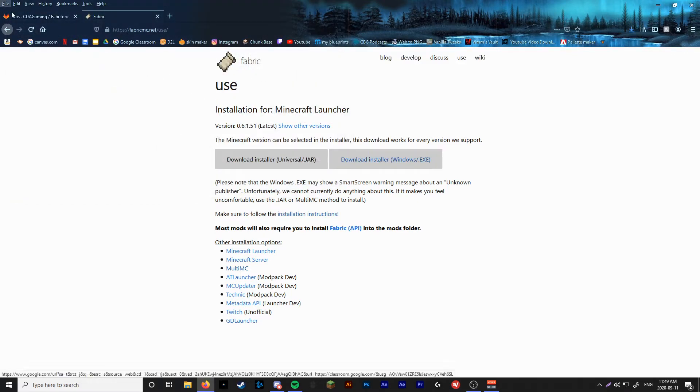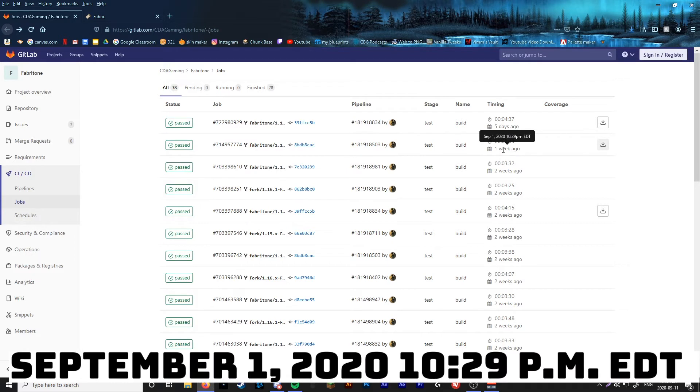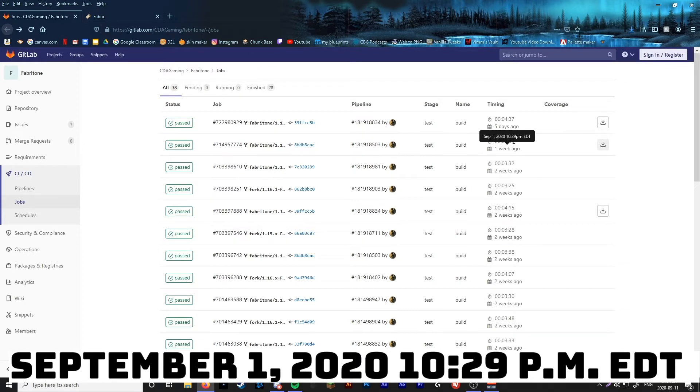So now that you've got that downloaded, come over here. This website can be a little confusing sometimes because they're constantly updating and putting out new things. But the version you're going to want to get right now is Fabritone 1.1-point-something. Because it's constantly updating and can be a little confusing, the one that I'm using was uploaded on September 1st, 2020 at 10:29 PM EDT. So that's the one you're going to want to download. If you're doing it on 1.16.2, this is the one you want.